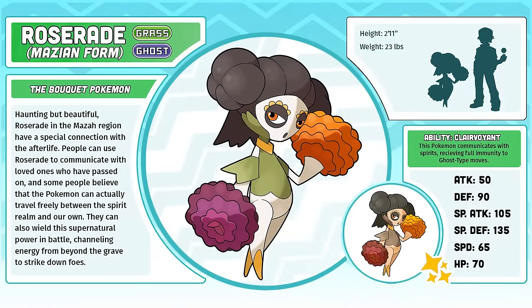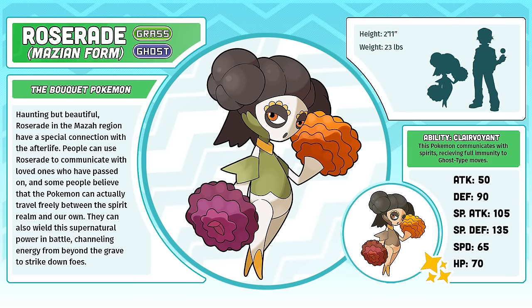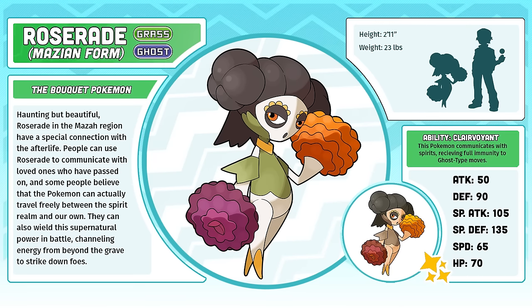Mazian Roserade, the Bouquet Pokémon. I've always been happy with this design, but I didn't love Mazian Roserade until I saw the little side story that plays out at the beginning of the Project Untamed game. It literally almost made me cry. If you haven't played the demo of that game yet, definitely give it a shot and let me know what you thought of the part with Roserade.